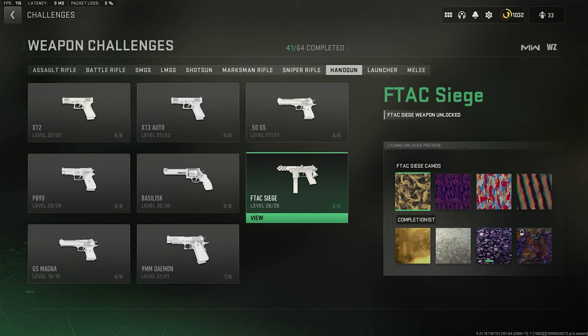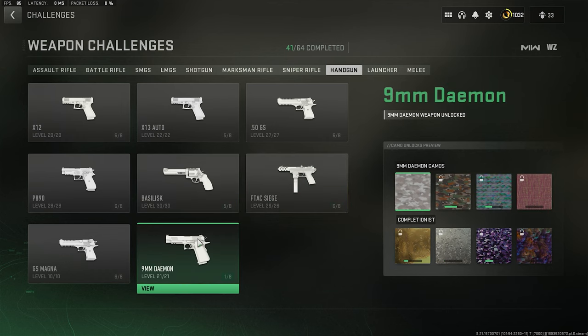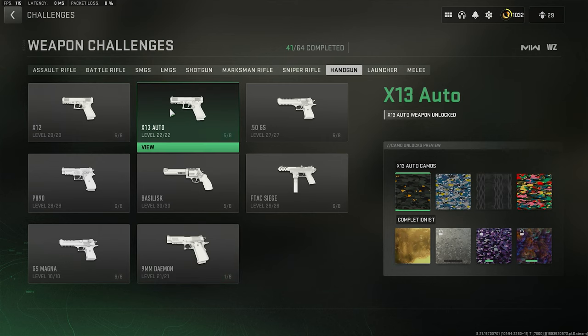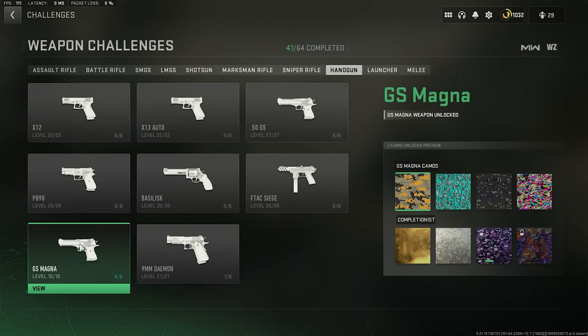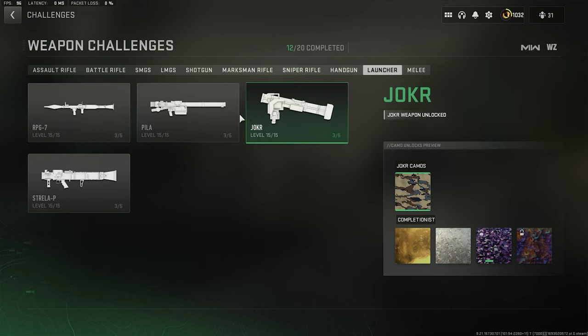I tried to finish the hardest things first — with handguns, only the Basilisk and the new pistol remain to complete the camos. Launchers is one class I've actually fully completed — platinum, gold, all base camos — and it was easy and quick. For the rest of the classes, base and gold are complete, with some still remaining for platinum. Around 25 to 29 platinum camos done should unlock the Polyatomic camo.